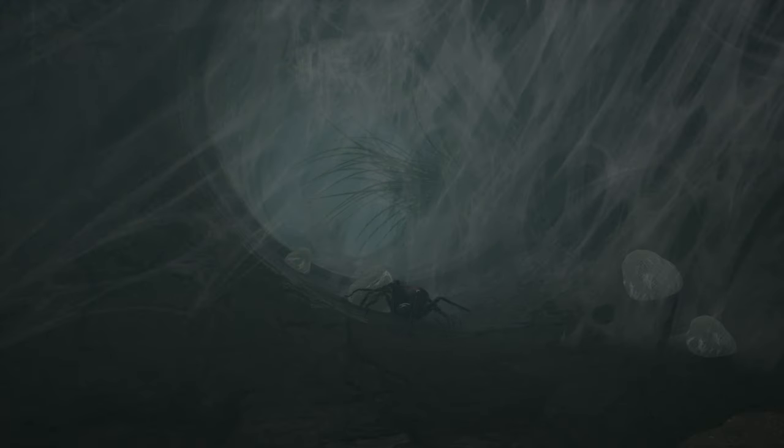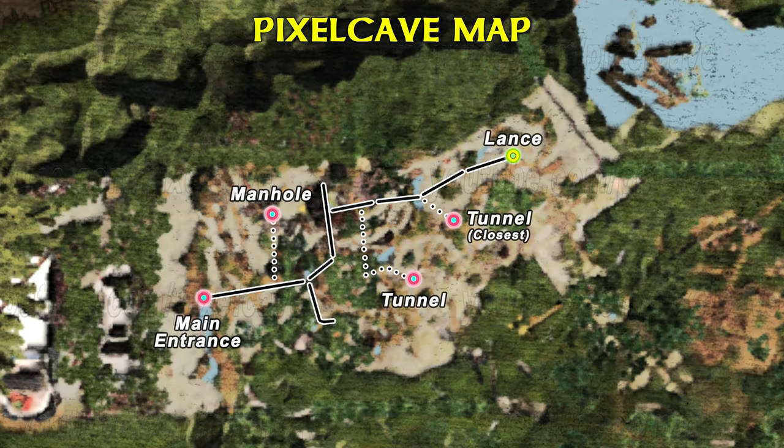Outside of the sewers you'll mostly encounter cockroaches, gray flies, some bull ants, and eventually some hornets. Inside you will also come across some spiders, depending on which way you take. Let's first have a look at the map and the various sewer entrances.